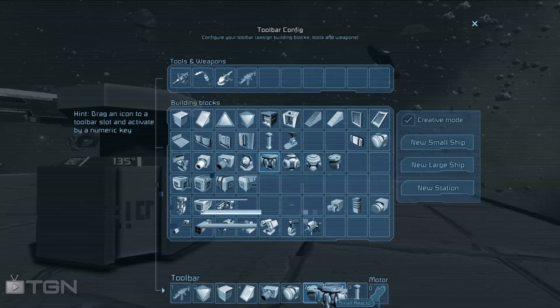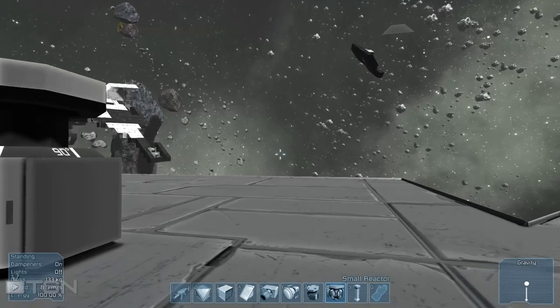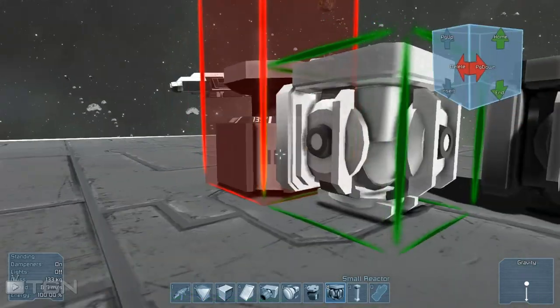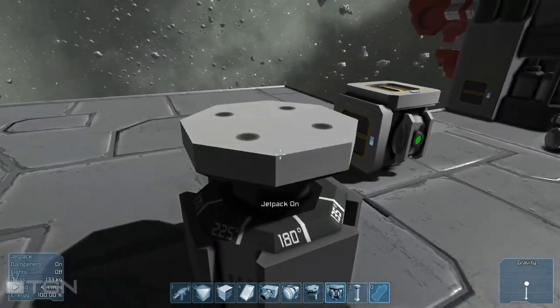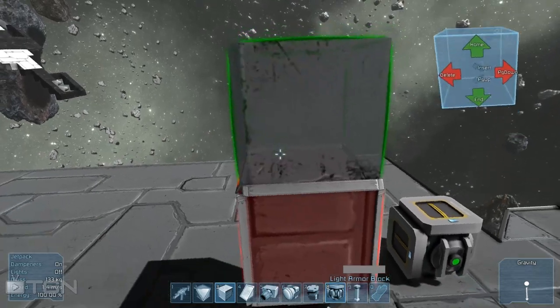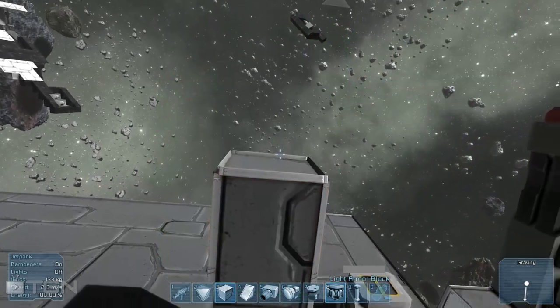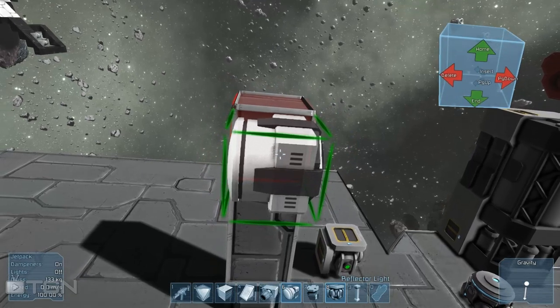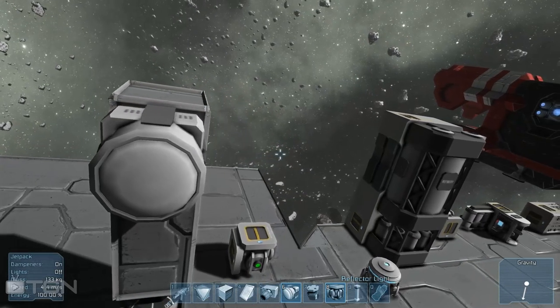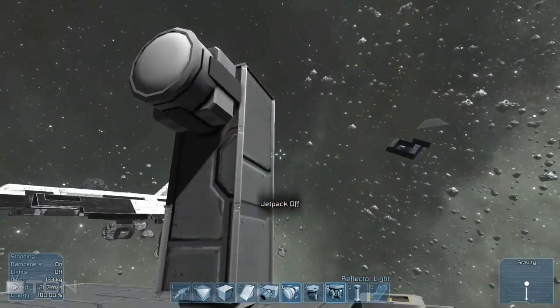Let's grab a small reactor and I'll show you guys the new functionality of the motors, because you can do almost anything with these things now, with a couple of exceptions. So we'll build something real quick — just throw together a lighthouse with one light. There we go.